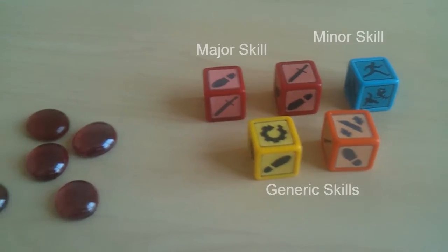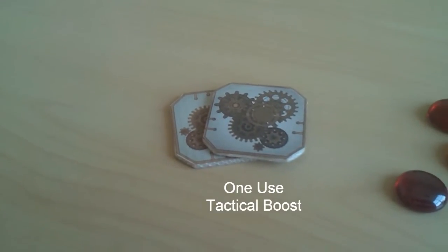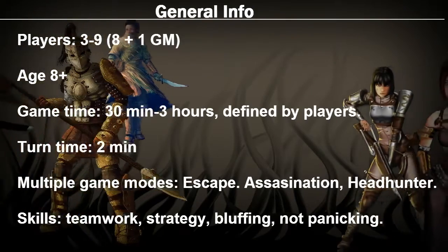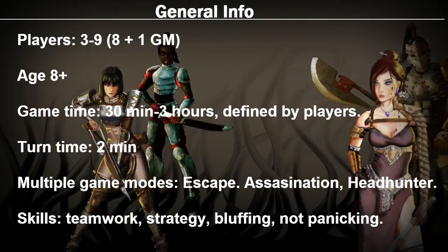Each player has 5 skill dice, 5 reroll gems, 2 action tokens, and 2 nerve-wracking minutes to make their move. Victory is won through one-third tactical cunning, one-third luck, and one-third messing with your opponent's heads.